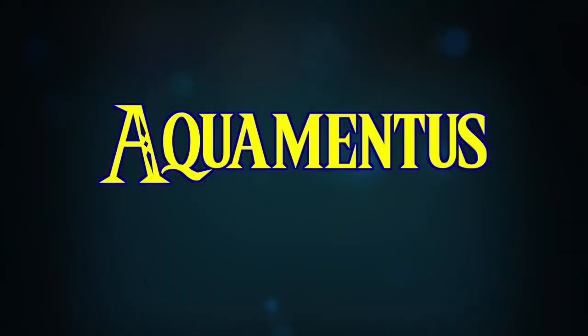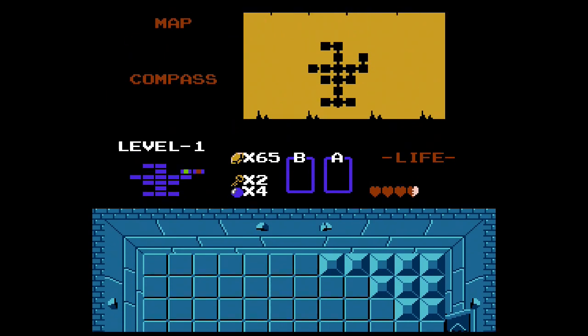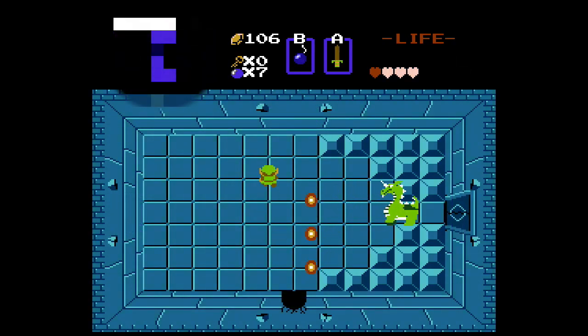Aquamentus. Aquamentus is the game's very first boss, and he's a big old dragon guarding the Triforce shard, or as it appears mid-dungeon, guarding the entrance to the next door. He has everything under control because he guards a narrow path.